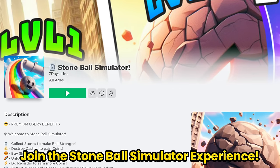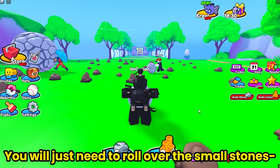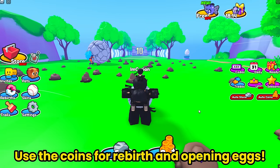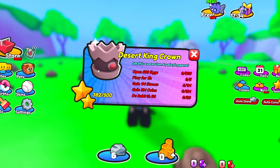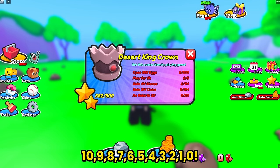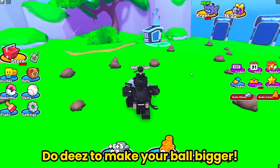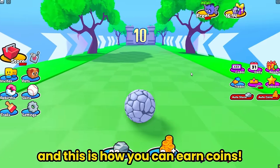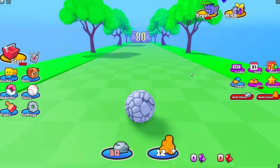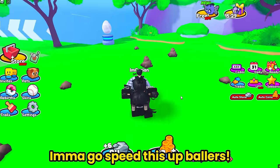Let's go find more free items and limiteds! Join the Stone Ball Simulator experience - this is a new game with a new free item. You will just need to roll over small stones to make your ball bigger, then use your ball to knock down castles to earn coins. Use the coins for rebirth and opening eggs. Let's go check out the quests - I give you 10 seconds to read all of this! Do these to make your ball bigger and earn coins.